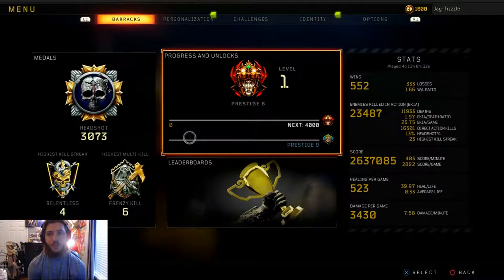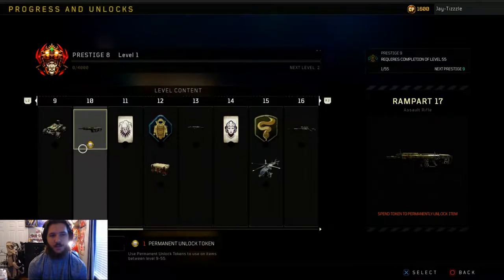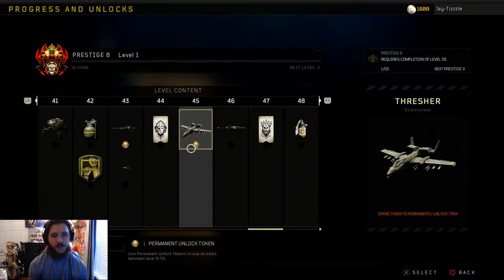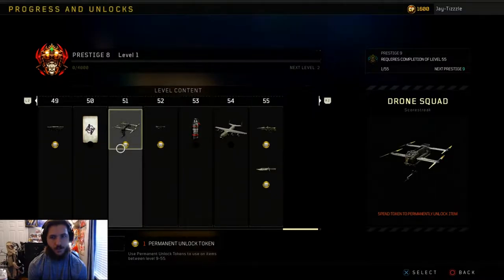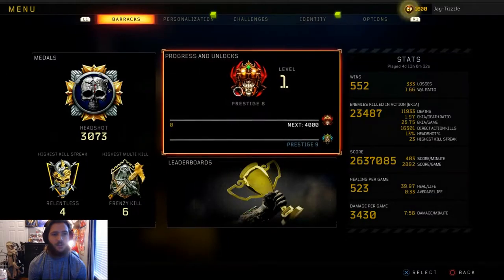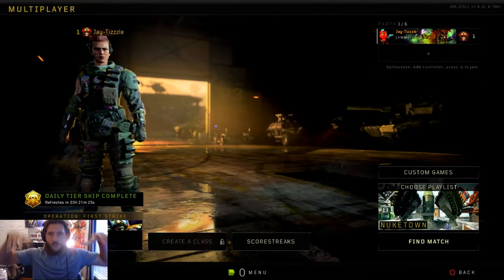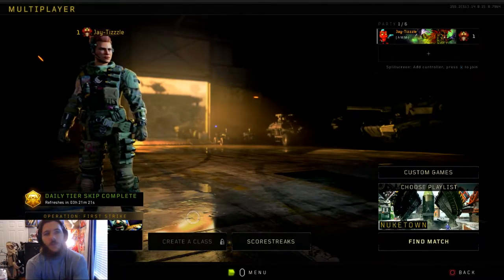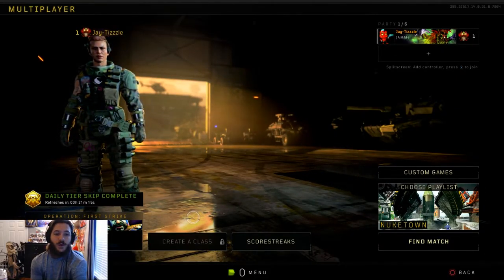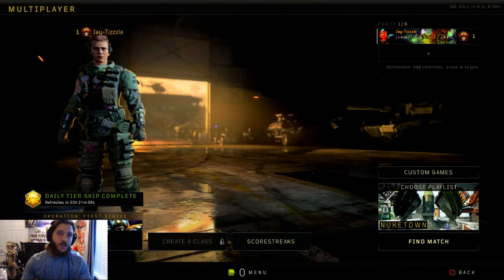Here we are at Prestige 8. I don't even know what I'm going to permanently unlock this time — actually, I think I know. I think we're going to do a score streak: Drone Squad. I love having Drone Squad because it's such a help when you're running around — you call it in and they just jump up and shoot everything around. There we go, Prestige 8 Level 1! I'm going to upload this right away. Thanks for watching, guys — I'm streaming right now at twitch.tv/tizzle or on YouTube. Until next time, it's been your boy Jay Tizzle. Peace!